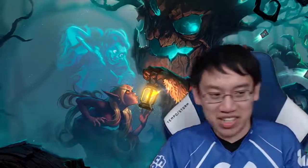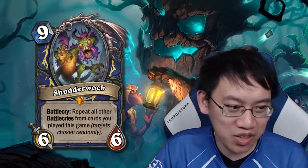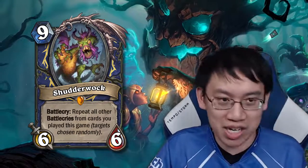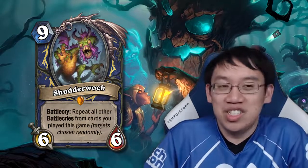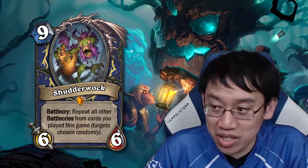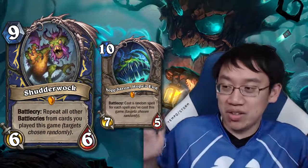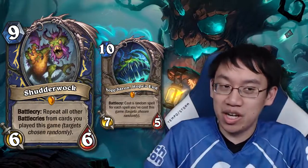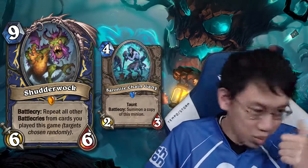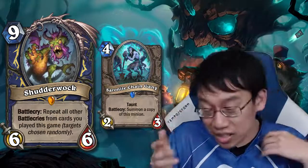Finally, the big game changer for Shamans — Shudderwok: 9 mana 6-6 battlecry, repeat all other battlecries from cards you played this game, targets chosen randomly. It's a very interesting card, a big finisher not unlike Yogg, except it's pretty much always positive for you. In a deck like this, you play cards with good battlecries. Serenitee Chain Gang isn't bad by itself — it's a standard 4-mana haunted — but when you play it before Shudderwok, you get 2 Shudderwoks instead of 1.